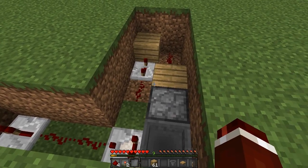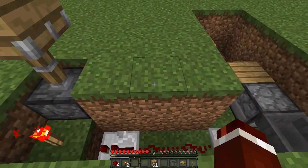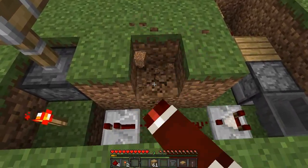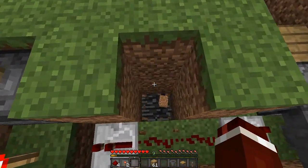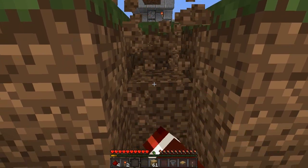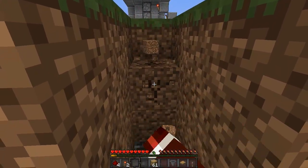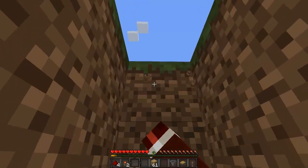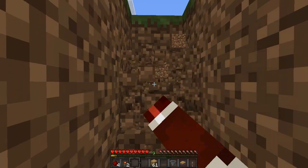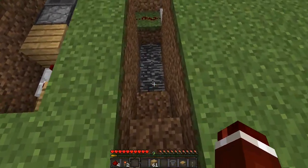Now come over here — you'll see there are three blocks. Dig out the middle one down three: one, two, three. Then do that again two more times: one and two. Then dig out only two blocks here and then one block, so it should be like some sort of staircase shape.